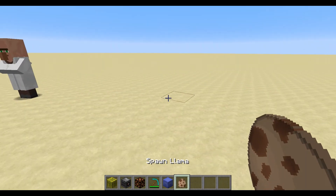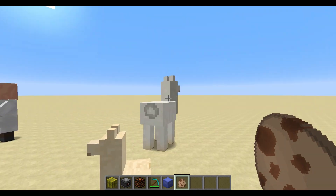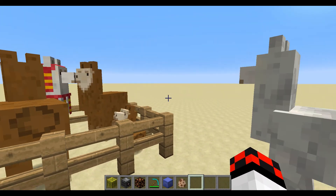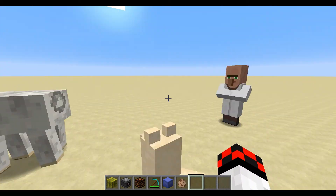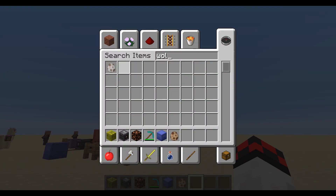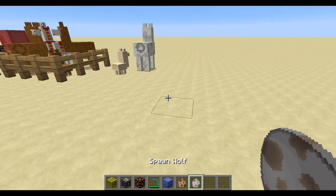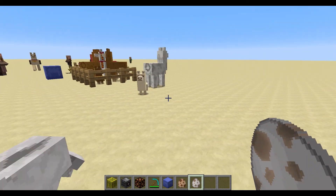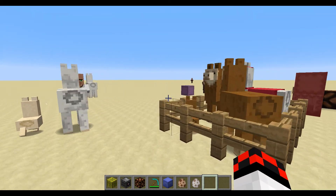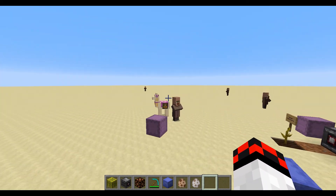Llamas spit at enemies that attack them. A better example of this is with wolves — they do not like wolves. You can see them spitting; it's a really cool animation.